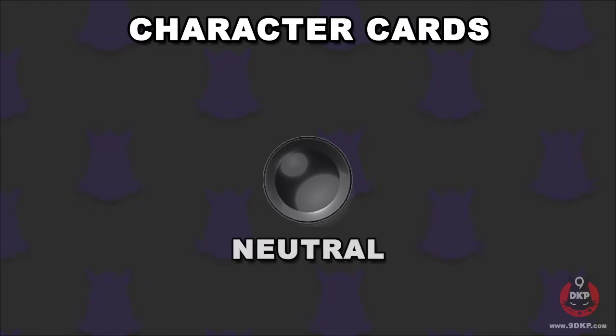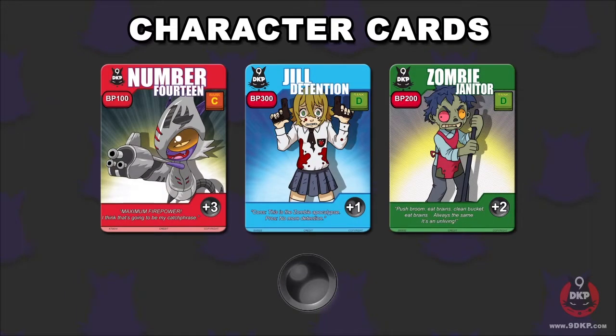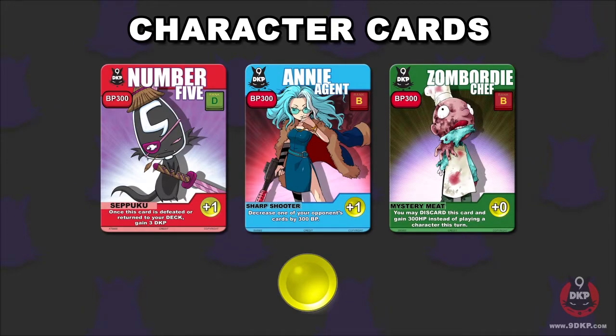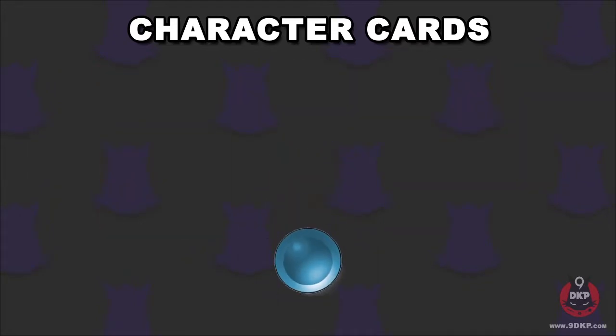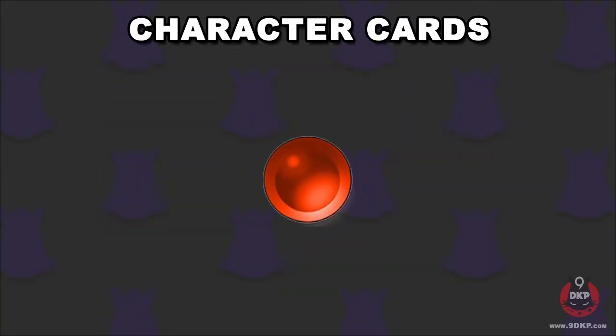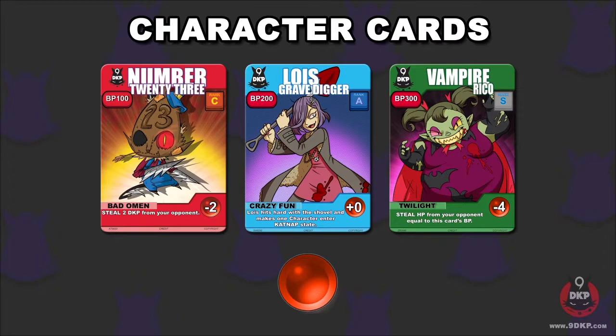Black is neutral, giving the card no effect — only flavor text. Yellow is instant, an immediate one-time effect that takes place the moment the card is played, or after fulfilling a certain condition. Blue is passive, an ongoing effect that plays constantly until the card is removed. Red is alternate, an effect that may be used instead of attacking for the card's BP, meaning that this effect can be used more than once.